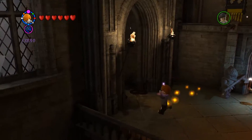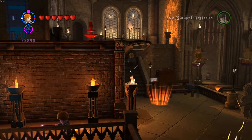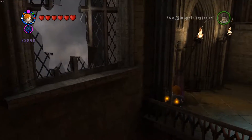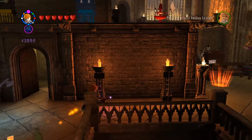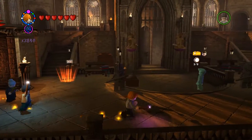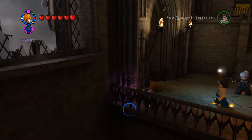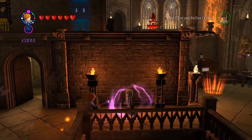Hello everybody, it's me, Pat the High Ruler, and I am here for another episode of LEGO Harry Potter years 5 to 7. I am here in Hogwarts trying to collect things. Why is that arrow pointing over there? That is supposed to be showing me where the characters are, and this character is supposed to be in this room right here. So why is it pointing all the way over there? I don't know, and I am really confused by that.